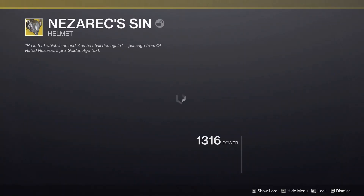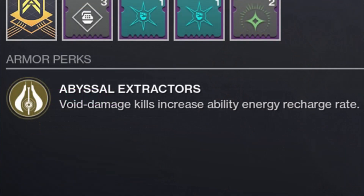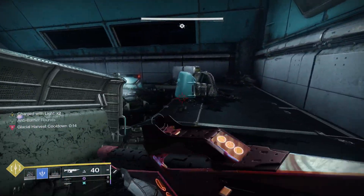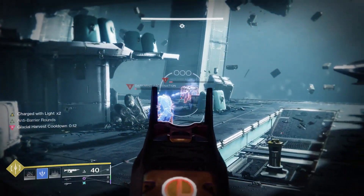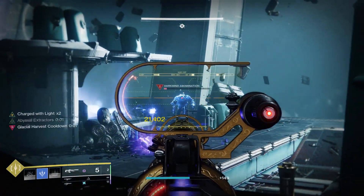The armor piece we're pairing with this is Nezarac's Sin, which comes with the exotic perk Abyssal Extractors: void damage kills increase ability energy recharge rate. With the explosions from EM Anomaly counting as void damage kills, you will be able to proc Abyssal Extractors.